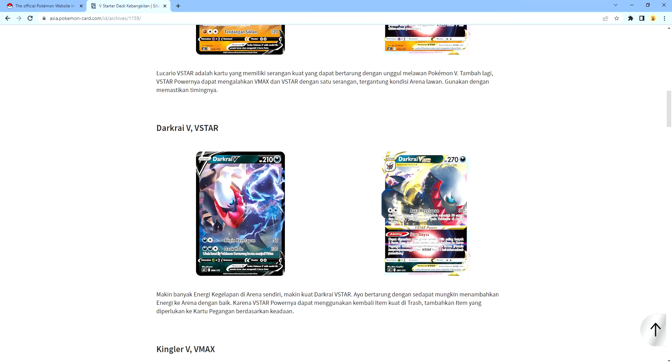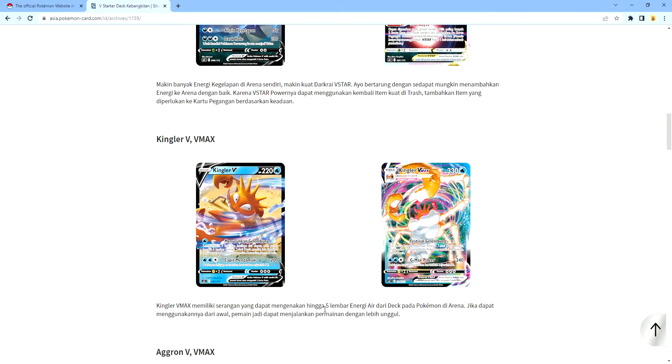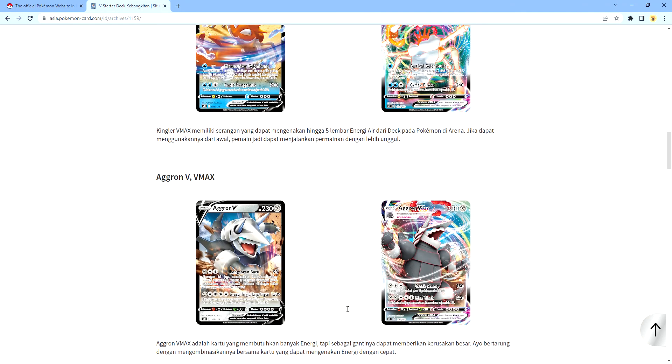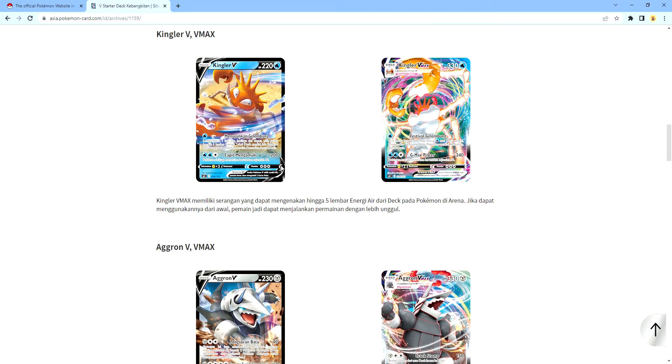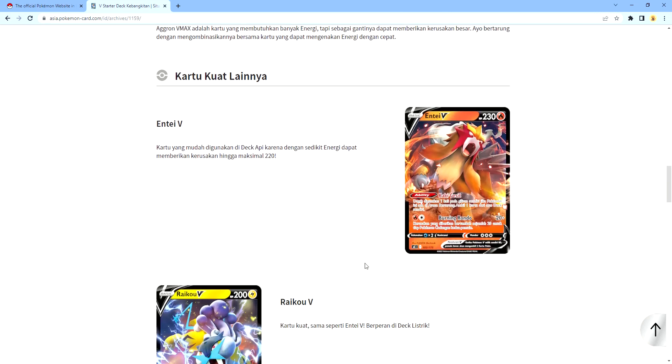Now Darkrai V has the ability to deal 50 damage and 130 damage. Darkrai V-Star is pretty awesome — you can take 30 and add more damage to it. Now we got Kingler V and Kingler V-Max. You can get five energies and more. You can deal 240 damage with the V-Max, and for Kingler V you can get 200 damage. For the Aggron V you can take 150 plus and for Aggron V-Max you can get 150 and 270 damage.